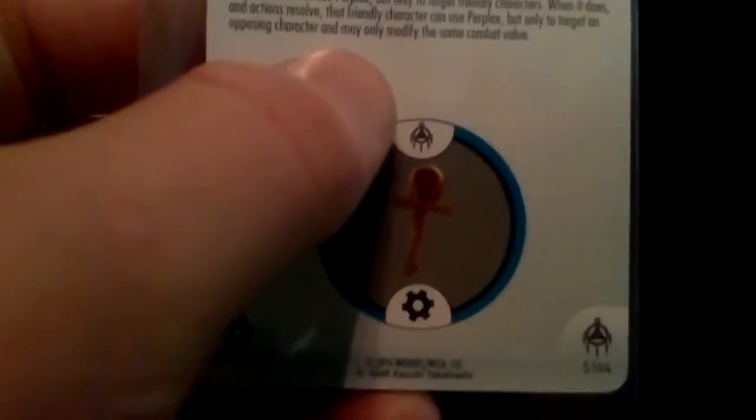The Millennium Key... I actually like the Millennium Key alongside the Millennium Eye. This character can use Perplex, but only to target friendly characters. When it does and actions resolve, that character can use Perplex, but only to target an opposing character, and may only modify the same combat value. That's actually really good — you basically get off of one character the ability to Perplex twice off of one ability. That's really solid.